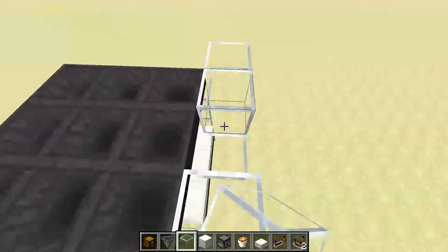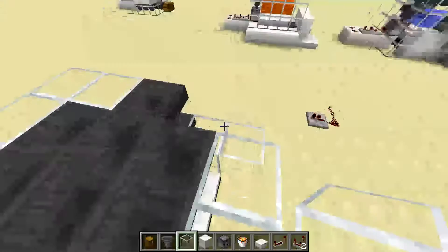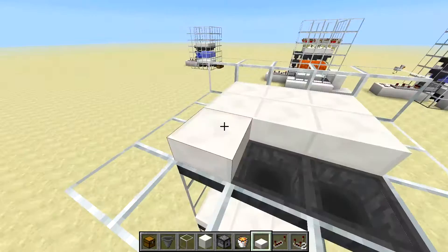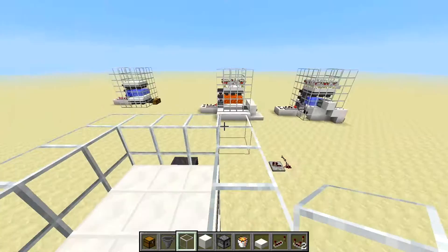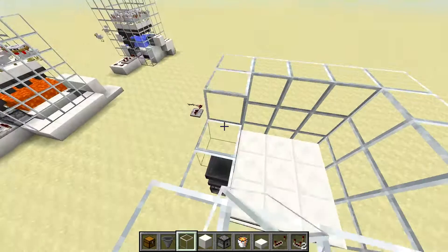Now we build up the glass sides again, then place some more half slabs over the hoppers. We put one more row of glass just to keep the chickens in. I always do a 3x3 holding pen for the chickens, but if you're short on space you can do just a 1-block holding pen.